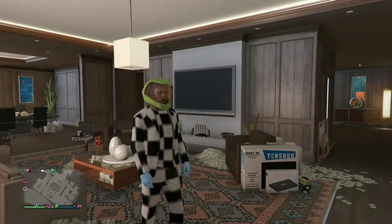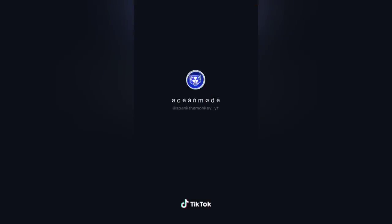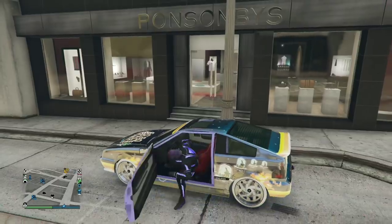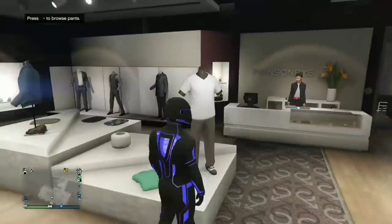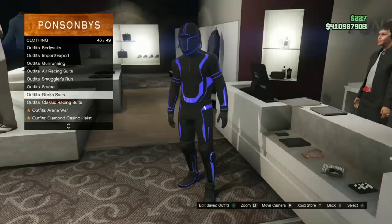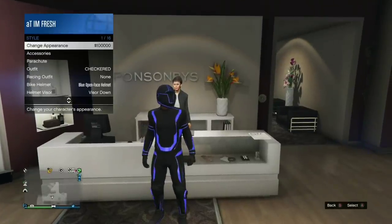This next glitch shows how to get the Tron pants. To do it, get the Tron suit, change your appearance, change your shirt, go back online and you'll have the outfit. I already have the Tron outfit. If you don't have it, you'll have to go buy it — it's around $200k. Go to the store, go to deadline outfits, and you can see the outfits are about 200k.